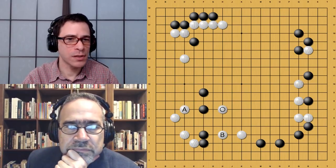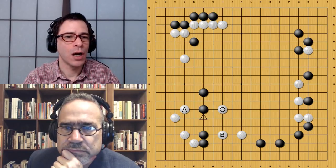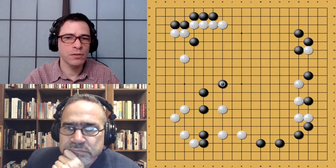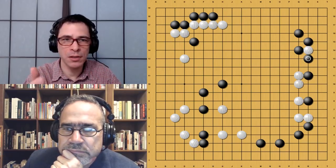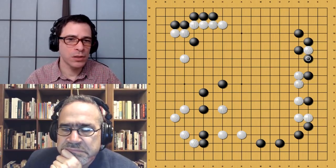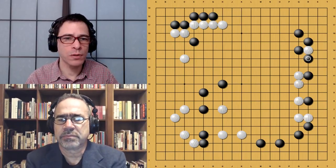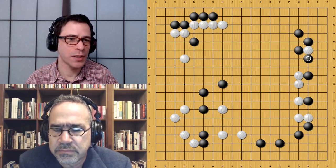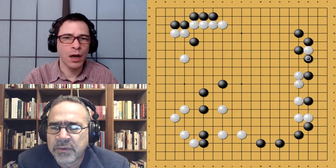White jumps here at the seventh line, still looking at that weakness and focusing on attacking the whole Black group. Black floats around in the center. This is a position where Black has a lot of territory: close to 20 points in the upper right corner, close to 10 in the upper left, and close to 20 in the lower right — so Black is looking at something close to 50 points, definitely more than 40. White only has the lower left corner for territory, something like 20 points. So Black has a big advantage in territory with this extremely weak group.